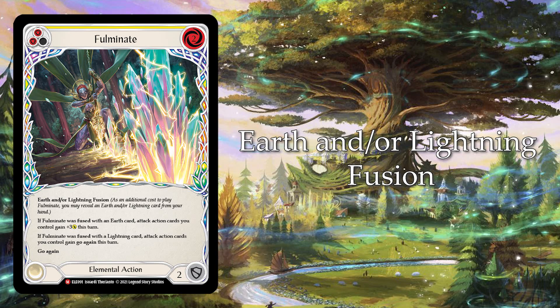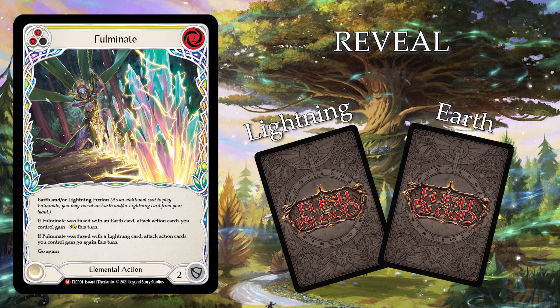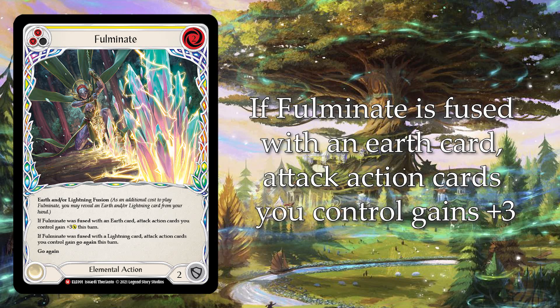If Fulminate is fused with an earth card, attack action cards you control gain plus three. For those who don't know what fusing is — it's basically showing a card from your hand to your opponent, so it's an additional cost. Similar to Flock of the Featherwalker where you must reveal a card with cost zero, a fusion is just revealing a card from your hand — be it earth, lightning, or ice. In this case, if fused with an earth card, all attack action cards you control this turn gain plus three — a very powerful effect.